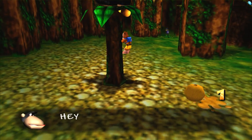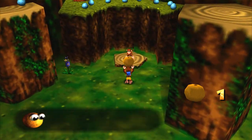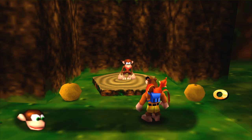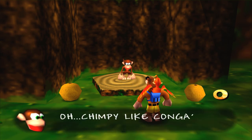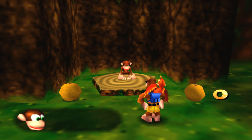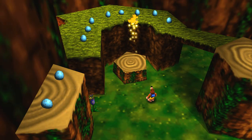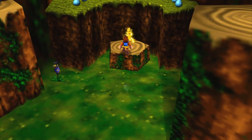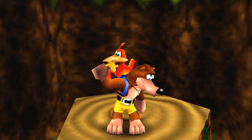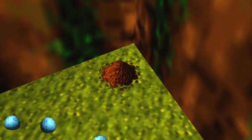Next thing we're gonna do is go up here and get an orange — bring it over to Chimpy over here, because Konga doesn't want to share his orange. That's not nice. Oh my god, it is another Jiggy! Number 2! They're just handing these out! This is an introductory level, just to get an idea of how the game's supposed to work.